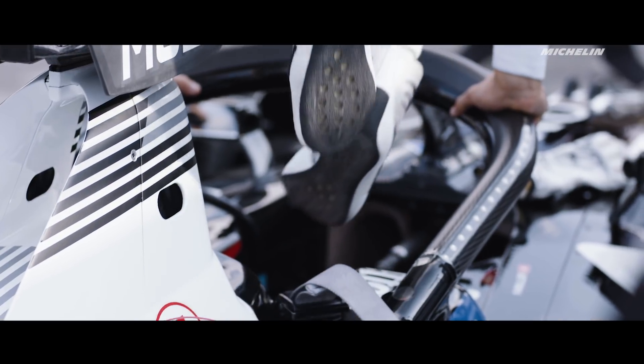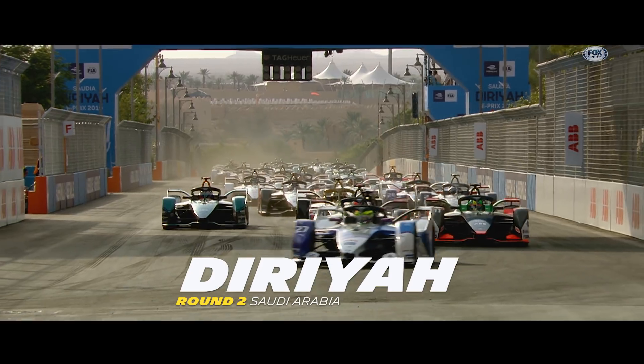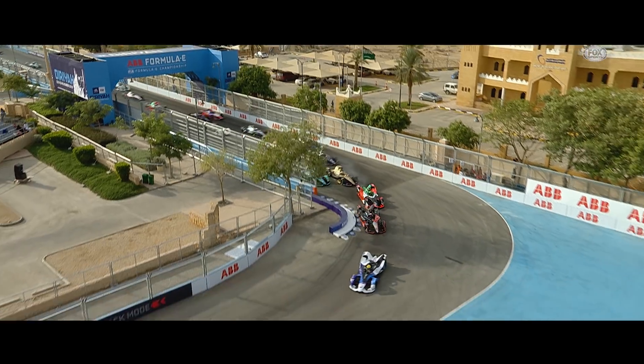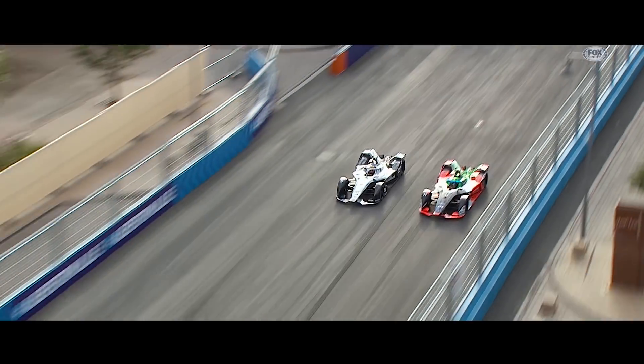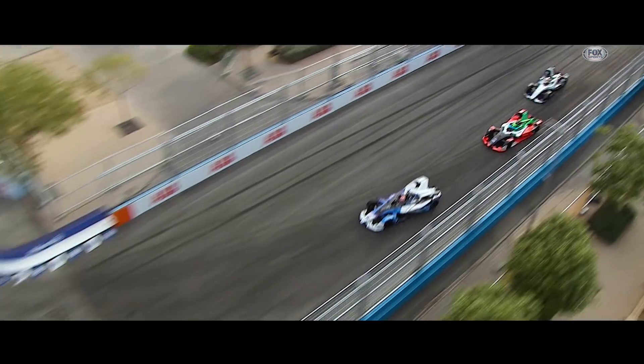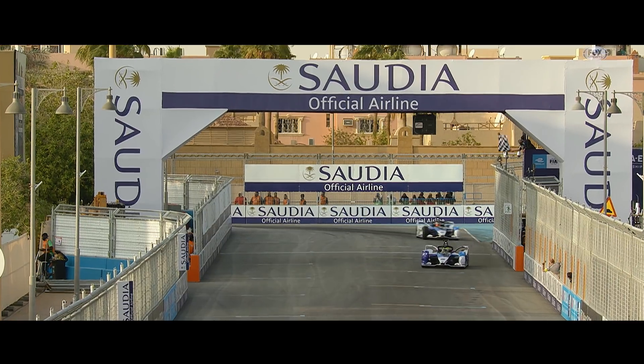As we get ready for the second race of the season, and we go green. It looks as though Degrassi is going to get up alongside the Nissan in Turn 1. Covers the inside for Stoffel Van Doorn — he'll try and hang on, but Degrassi has the extra power. And it's time to Simms, victorious for BMW.